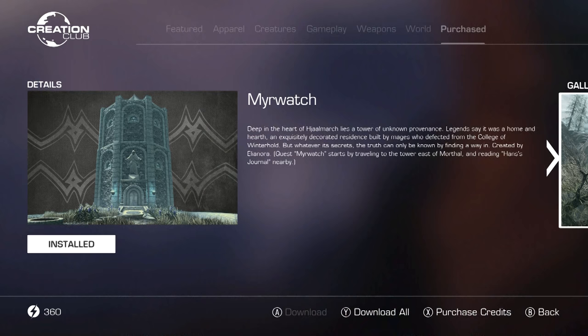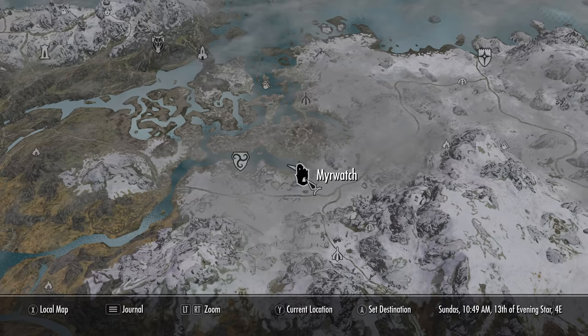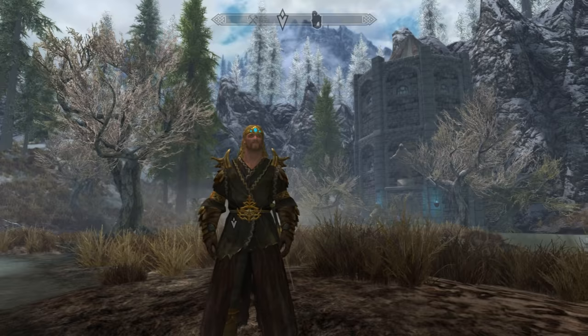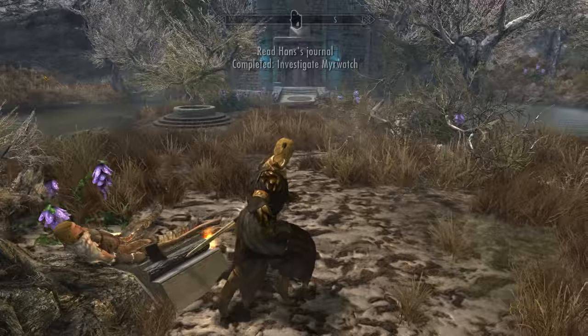Now last but certainly not least, my favorite home is Mirewatch. This is my favorite home for a few reasons: it has a great display area, it's super simple and compact, has a staff enchanter, and it's just all around an amazing, beautiful little mage home. The way you get this is you just have to come right over here near Morthal. All you have to do is come over and cast a spell right on the thing at the base of the door — similar to how it was at the College of Winterhold. There'll be a little journal here that tells you to do that, but honestly you don't even need to read it.